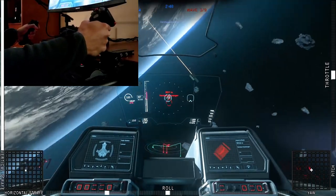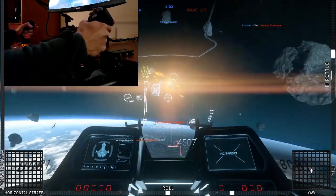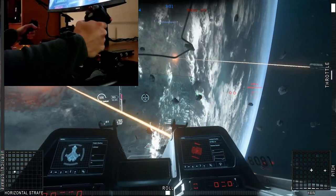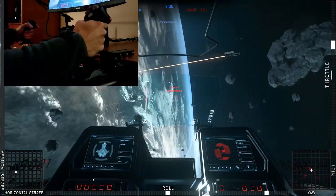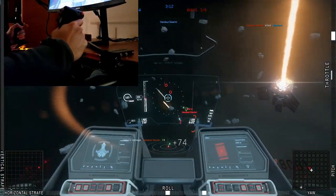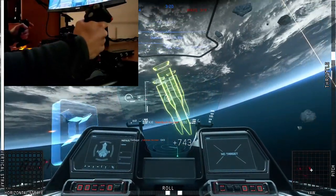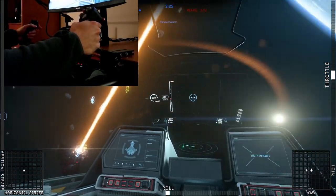With this stick there's a very clear separation between the x and y axis, so if you want to only turn horizontally or vertically it's very easy to do so. It also has a pretty large amount of throw allowing you to be a little more precise, but one of the downsides is it has a kind of large hardware dead zone, so it's rather difficult to finely adjust your aim if you're pointing directly at the target and they're not moving.